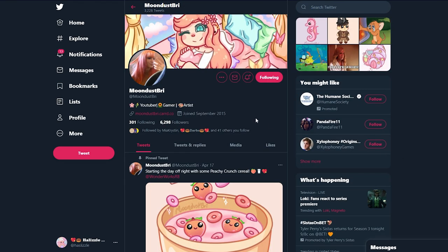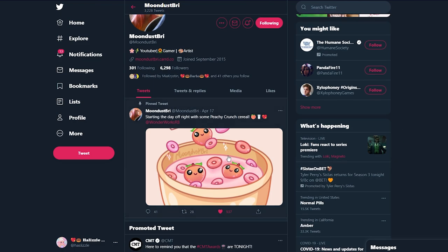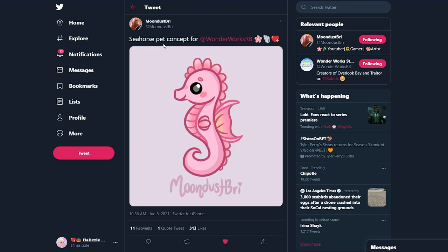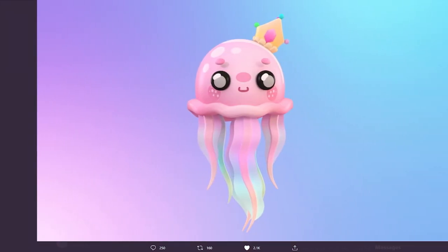Alright guys, so I am on Moondust Bree's Twitter page. If you guys didn't know, Bree creates almost all of the pet concepts for Overlook Bay. This is a seahorse pet concept that she created for WonderWorks Studios, and as you guys saw in the last picture I showed you of the pet shop, this was one of the pets on top of the roof. I can tell you that this is most likely going to be a new pet in the update — there are going to be 25 new pets coming to Arcadia Isle. She also posted a jellyfish, which we've already seen the model for.